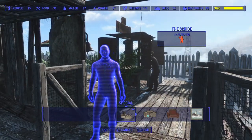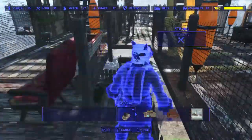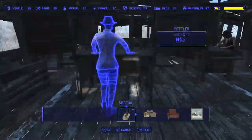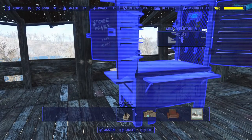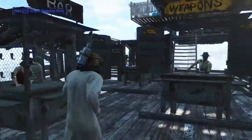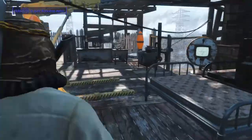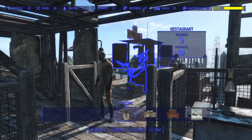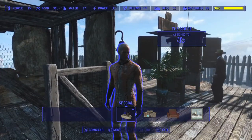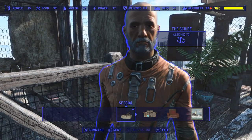We'll go back up to our friend the Scribe, and because he's in our settlement you can treat him like a normal settler. You can now go and assign him to that shop. I'll just squeeze past Strong over here. Let's assign him. Okay — yep, there we go. You can see it says 'assigned to armor store' in the top right-hand corner.